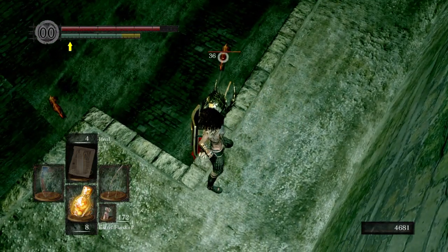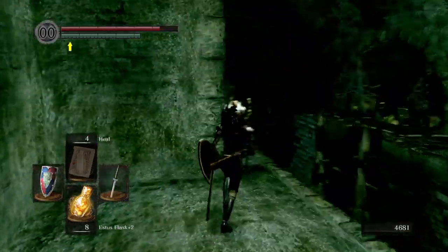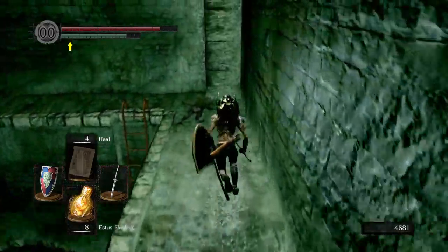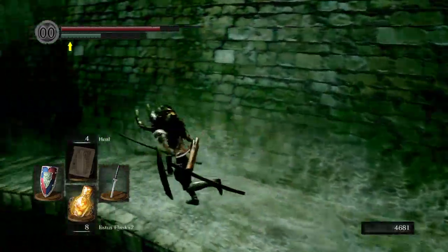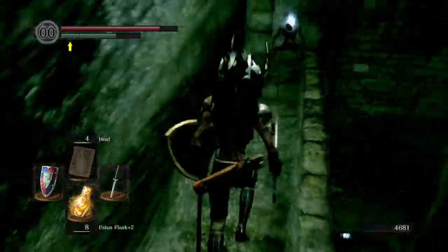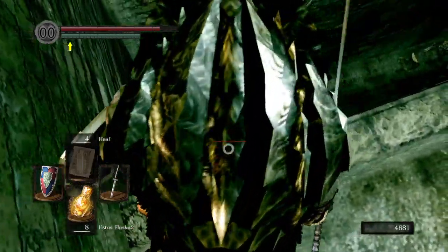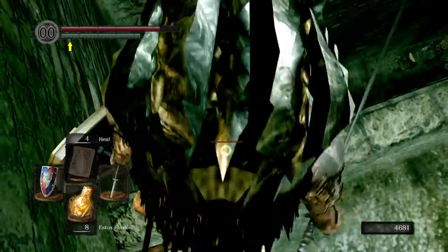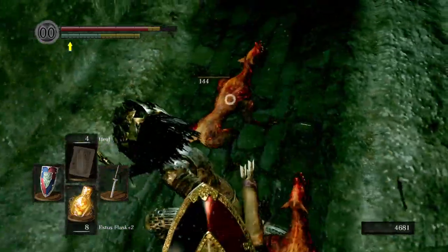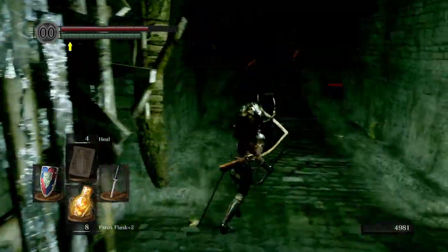We're not out of the woods just yet. There's a couple of them down there along with those stupid dogs. I want to say there's a firekeeper soul in this area — if that's the case, I definitely would like it. Soul of a Proud Knight. Look at all these dogs — should I take the bold, daring move? I think I shall. Let me try and re-angle myself — kind of want to try and hit both of them. Yes! Thank the lord. And we get a firekeeper soul!